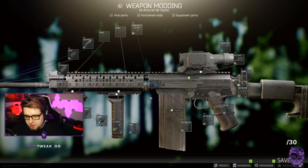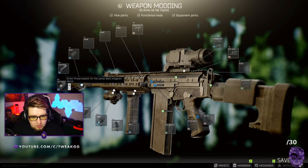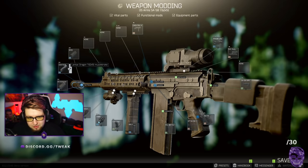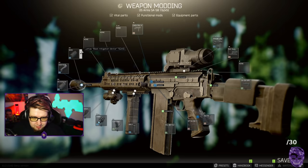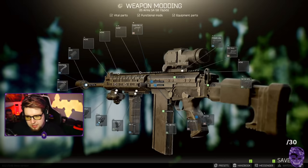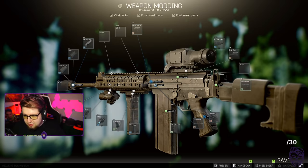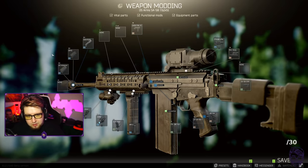With the SA-58 you have the A3 adapter with the BMD - the Lantac blast mitigation device - and then you have a Lantac dragon muzzle brake on top of it as well. These are the two new items: the A3 adapter, the BMD, and the Lantac dragon. This FAL is the exact same as it was last patch minus the brake. The brake setup is different, everything else - the stock, the RK2 - is the very same. The only thing that has changed are the muzzle devices.